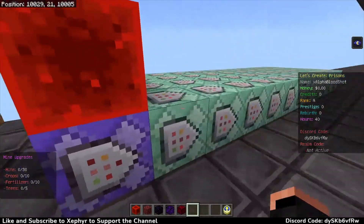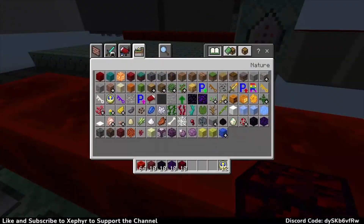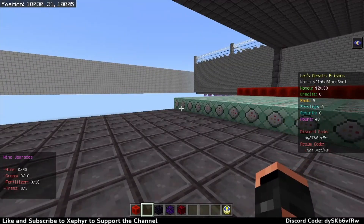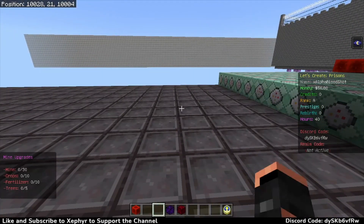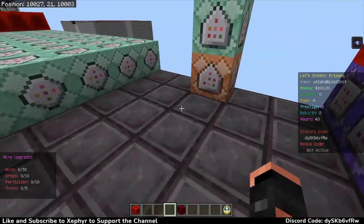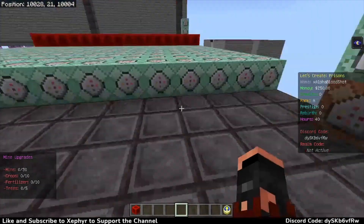All right, here we go. So I just finished working on these - this is for these different items. I got netherrack, obsidian, crying obsidian, and glowing obsidian. Now I've got 10 of each just to show you guys if this does work. Netherrack sells for two dollars, obsidian sells for five, crying obsidian is 10, and glowing obsidian is 25. So when I drop 10 netherrack I should have 20 bucks, obsidian should give me 50, crying obsidian should give me a hundred bucks, and glowing obsidian should give me 250 bucks. As you can see in the top right corner - I now have 20 and I'm out of netherrack. Now let's reset me and do obsidian - I should have 50 after this. Drop all those - yep, now I got 50. Reset my money, got 10 crying obsidian, drop those - now I'm at 100 bucks. And I got 10 glowing obsidian, drop those and I should have 250 bucks - as you can see right there.